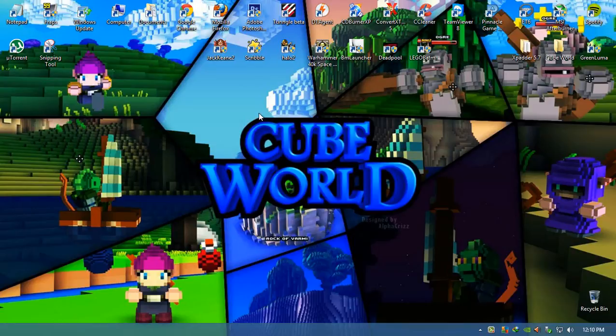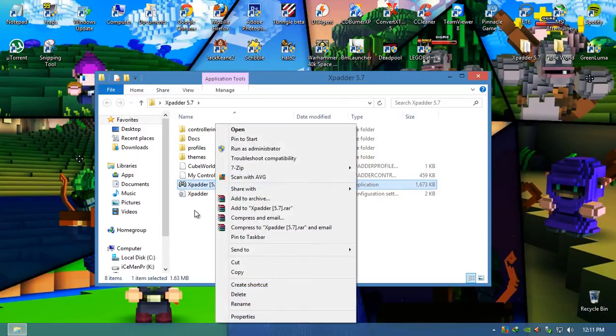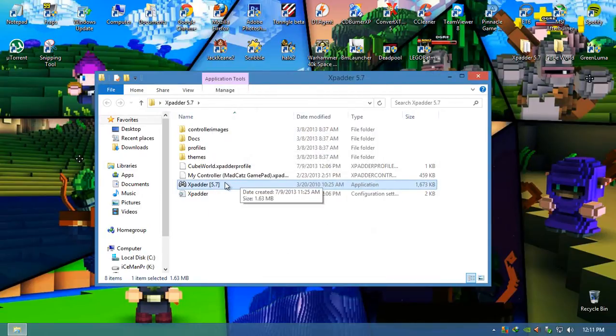So I'm going to try to play with my Xbox 360 controller. I use the same profile like Minecraft — it's not yet full development, the profile. I'm going to use xPadder. If you have xPadder and you have Windows 8 like me, right-click, go to Properties, Compatibility, and run the program as administrator and in compatibility with Windows 7. Hit Apply and hit OK.